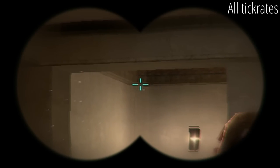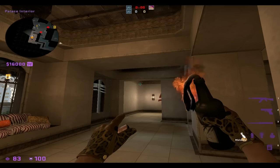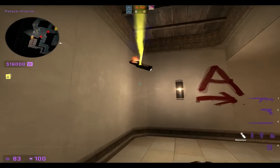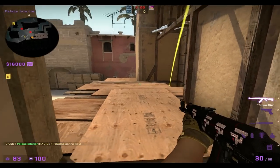Right here, aim at the top of the angular wall right here, and then a little bit left on it, and then run until your crosshair passes the horizontal line at the top of the light on the wall. If you just do that, you'll always be able to molly underneath right there.